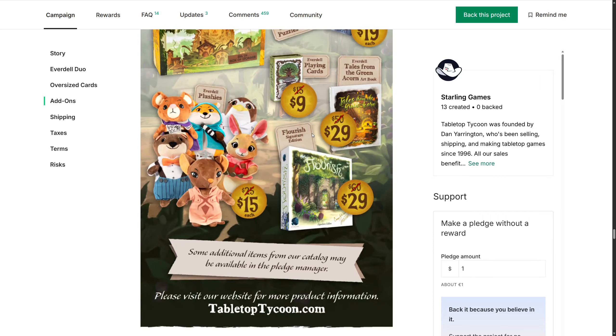Now the Everdell Plushies, which I think were at Gen Con 2023, were melting the hearts of everybody that saw them and they sold out instantly. If your table is big enough, you can even put six plushies around the table just to make it even more cuddly around the Everdell board. But if you do a quick math - six times fifteen is ninety dollars for the six plushies. Why wouldn't you? It says some additional items from our catalogue may be available in the Pledge Manager.